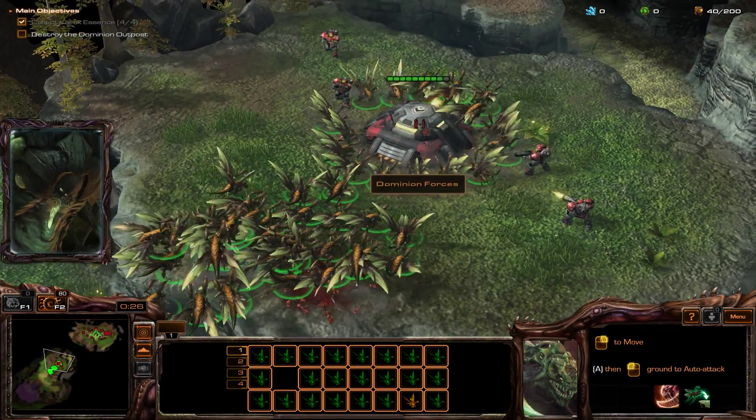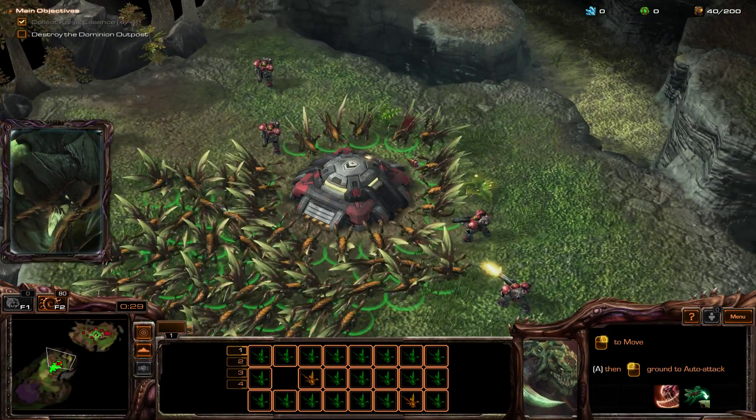Raptor Strain. Leaps to close on enemy. Scales cliffs.